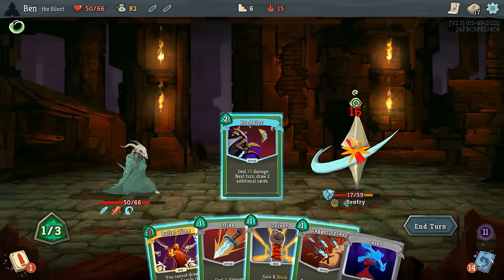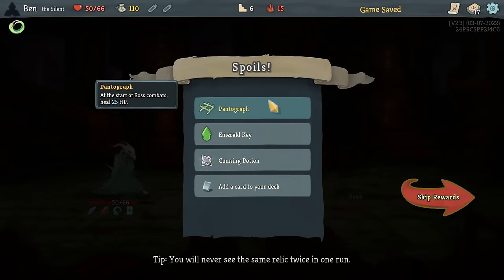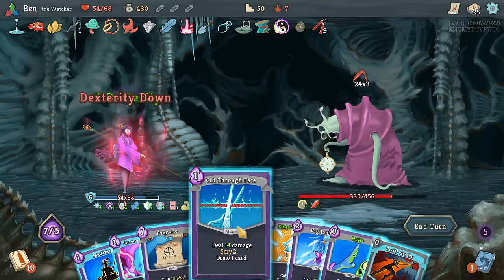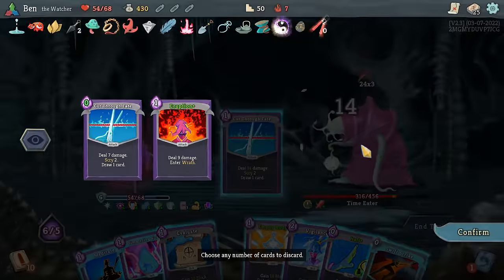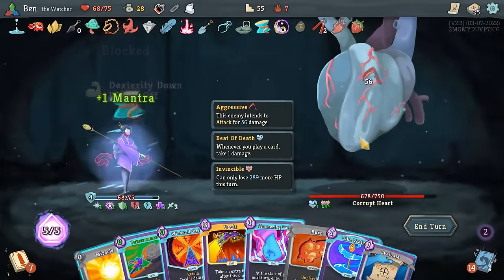In order to get to the final Act, you need to give up healing, upgrades, and relics, and hunt down the toughest fights. You don't have to beat the Heart on every run — just beating the Act 3 boss will count as a win and progress you to the next ascension. But when you really want to test your build or take on a challenge, you can take on the final Act.